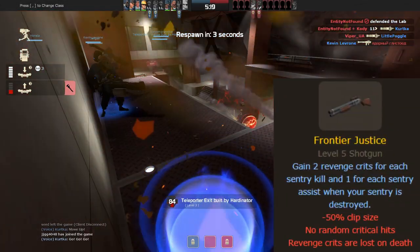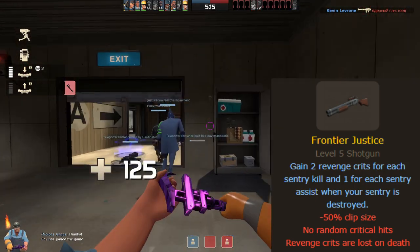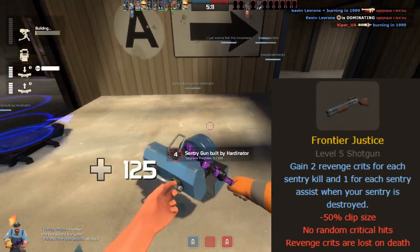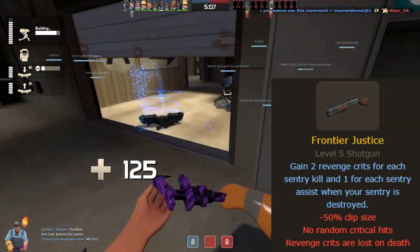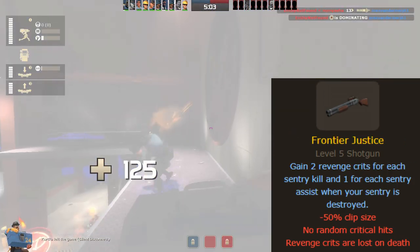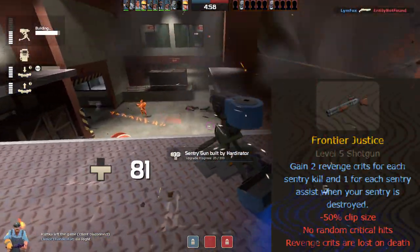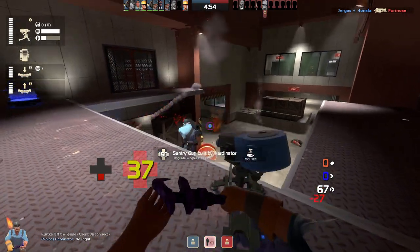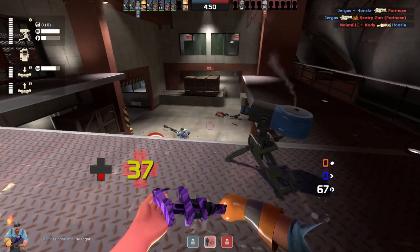The Frontier Justice has a 50% reduced clip size — that means 3 instead of 6 shots. At the same time, you get guaranteed revenge crits when your sentry gun gets destroyed and you had kills or assists on it. You need to be alive when the sentry gun gets destroyed in order to get the crits. You get 1 crit for each assist and 2 crits for each kill of the sentry gun.